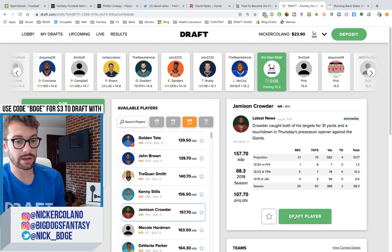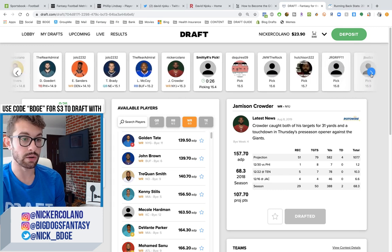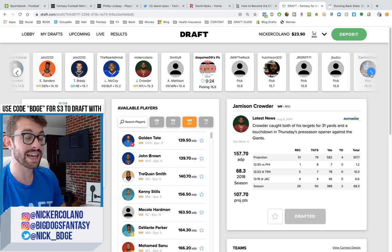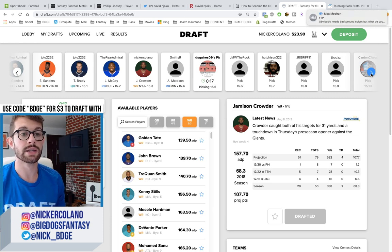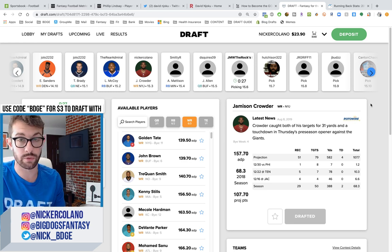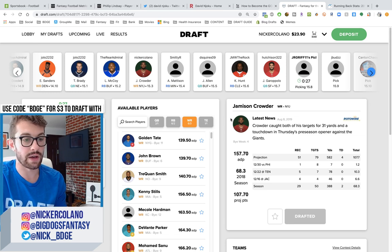I really don't like Jameson Crowder — the guy can't stay healthy. But he looked really good in the preseason game running with the ones as the slot receiver. He caught multiple balls from Sam Darnold on the only drive the team sustained. All the reports out of camp are very positive about Crowder — he seems to be the guy Sam Darnold is leaning on early and often. That might shift to Chris Herndon when he comes back, but Herndon is out for four games, which means Crowder could eat in the first four games of the season. If Jameson Crowder in the 15th round gives you 70 receptions for 800 yards and four or five touchdowns, I'm fine with that.